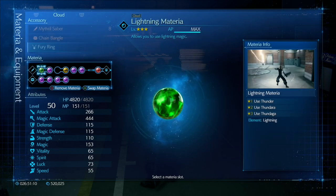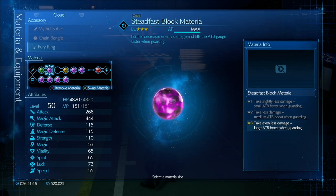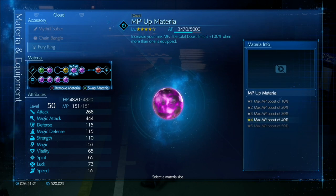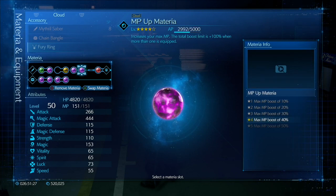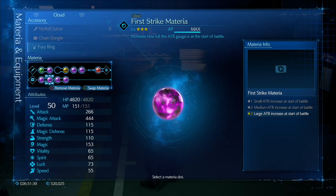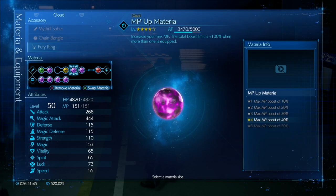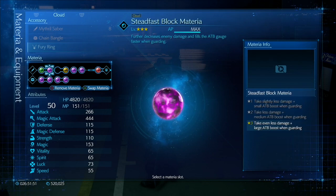Now for materia — and it's important these are all maxed. Cloud has lightning, lightning paired with Steadfast Block, and ATB Boost. He's also got two Magic Ups and two MP Ups. The MP Ups aren't maxed but they need to be at least 40% or higher. He's also got First Strike and Refocus — both very important. Refocus gives a little bit more stats. Summoning materia is Behemoth, which also gives a bit more stats.